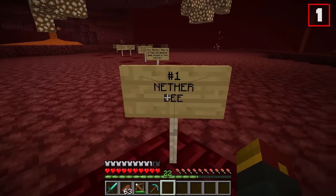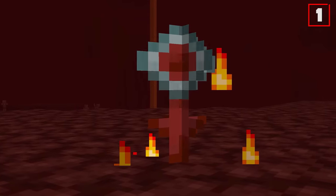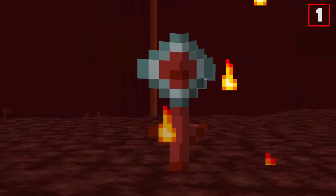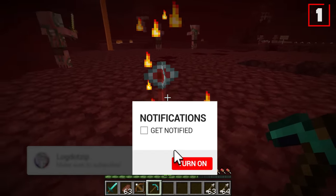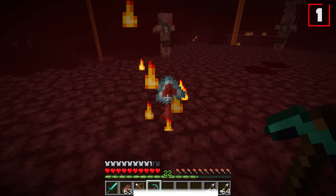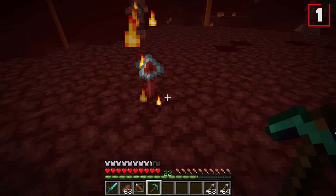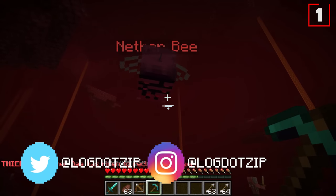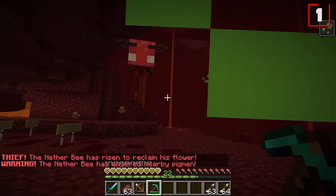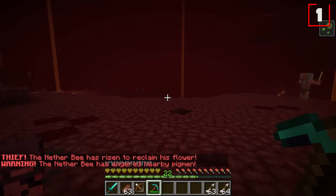We start with the nether bee, which more importantly starts with the nether flower. This is a rare new flower you can find in the nether specifically. Upon breaking the block underneath the flower, your nether bee will spawn in. This guy's got some very special abilities. First of all, he can sting you an infinite amount of times.